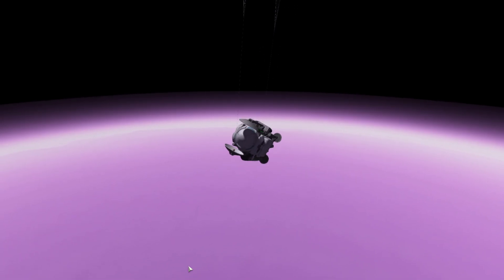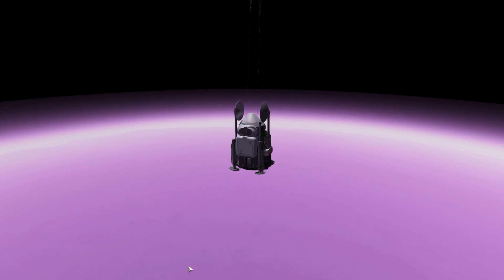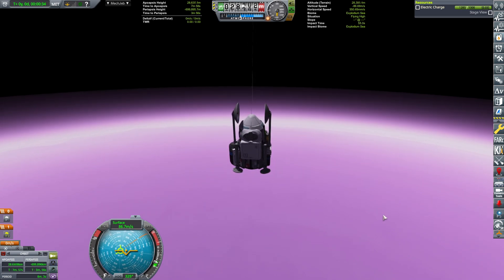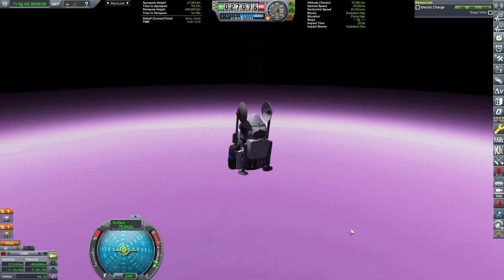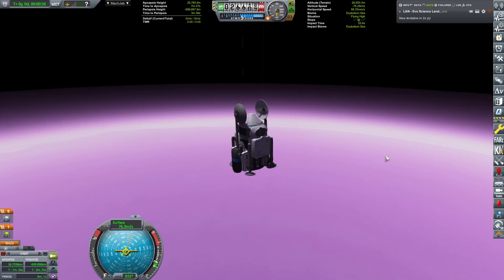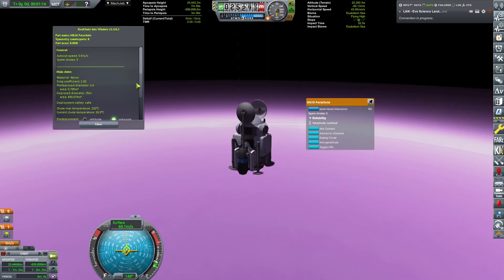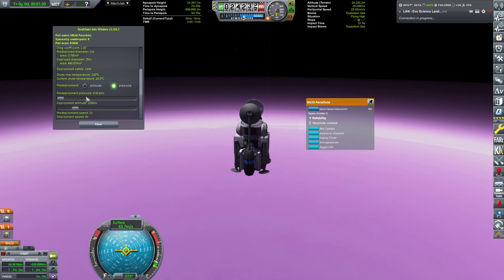I've decided to activate the drogue parachutes in an attempt to slow down the velocity of the drop as much as possible, which of course means it will take longer to drop. But if we drop below 10 meters per second, I can re-enable the communication and the solar panels, because the drag from the atmosphere will be low enough that it doesn't rip off all the antennas, solar panels, and experiments.